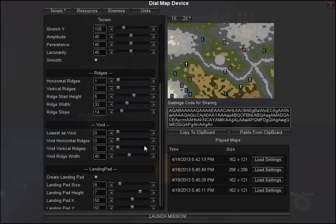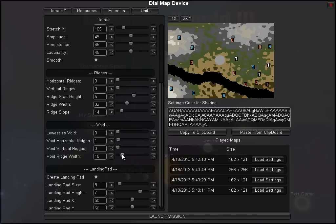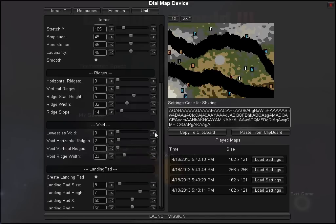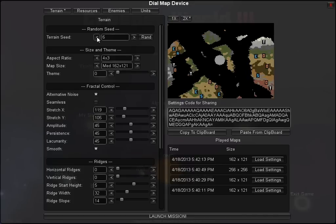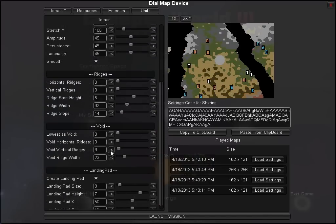Void ridges can be entertaining to add to maps. Let's remove the terrain ridges for a moment — void ridges make a ridge that removes terrain rather than raising it, so it creates void. If you want to divide a map or create islands, you can do that. Here are three sections on a map; increase the width to make them further apart. You can add a vertical void ridge as well to chop a map into many pieces. All of these are controlled by the seed, so bouncing through different seeds gives different configurations.